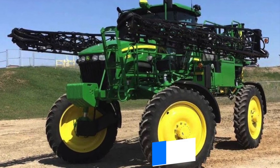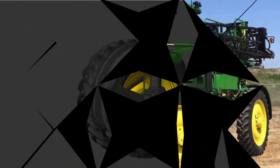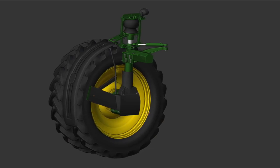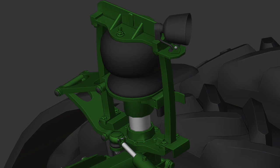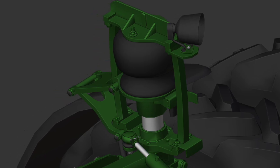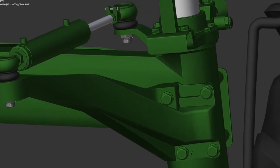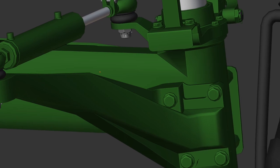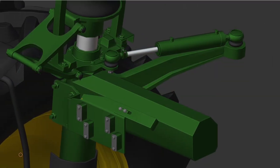LR Modding has started work on a new project after the completion of their John Deere 1775 NT planter — this being the John Deere 4830 self-propelled sprayer. It is still very much in the early stages of development and modeling, but we get to see some of the parts around the wheels. The 4830 is a little bit smaller overall compared to the 4940 from Custom Mining that we already have for all platforms, but offers similar functionality, creating a nice stepping stone for those who play more realistically.